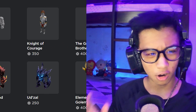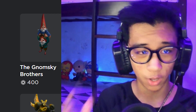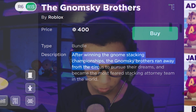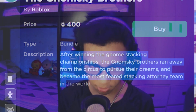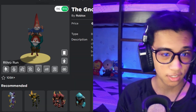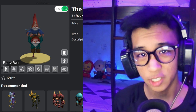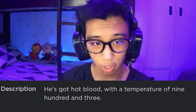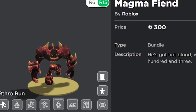The first Rthro we got is the Gnome Ski Brothers. After winning the gnome stacking championships, the Gnome Ski Brothers ran away from the circus to pursue their dreams and became the most feared stacking attorney team in the world. Two little gnomes, champions of a stacking competition — but how did they win if they're so short? These are the types of Rthros I'd actually use, so I'm gonna give it a 9 out of 10.